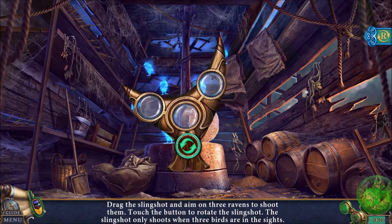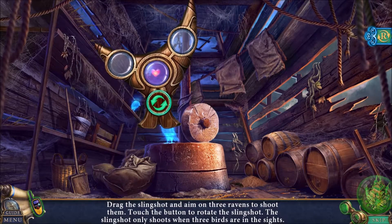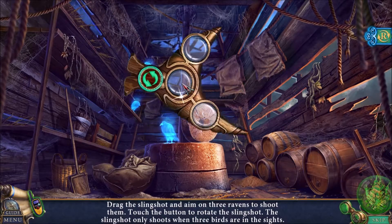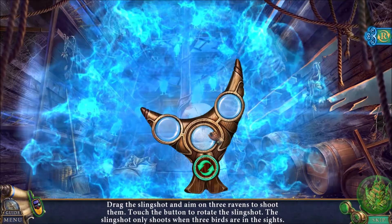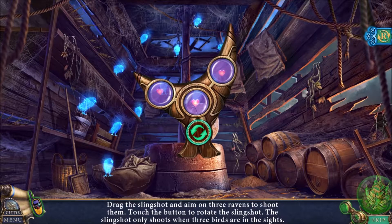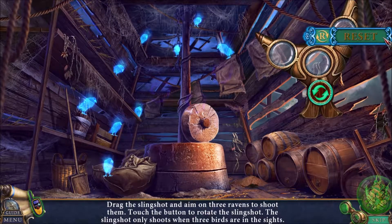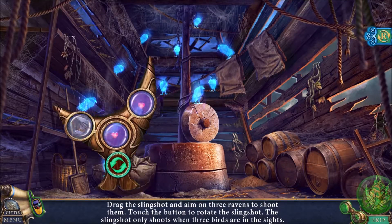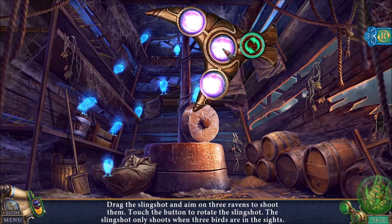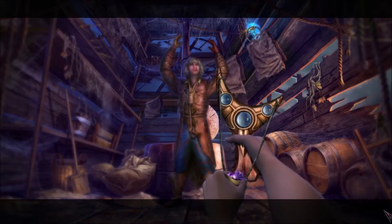Drag the slingshot and aim it on the Ravens. I can get three at the same time. You can only shoot when there are three at the same time. Touch the button to rotate the slingshot. I'm so close to having all three at the same spot. Better to restart - I messed that one up. Three Ravens all in the same area - and I just missed. Let's skip that puzzle.